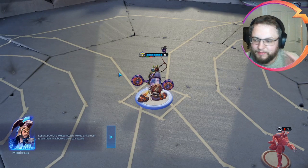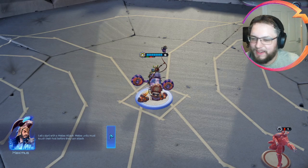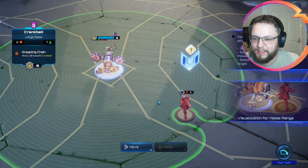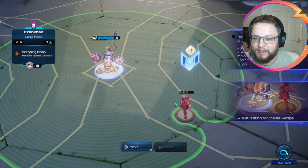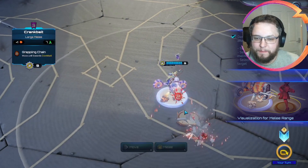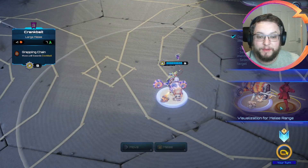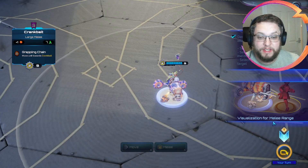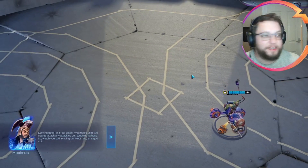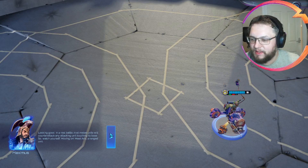Let's start with a melee attack. Melee units must touch their rival before they can attack. So we're going to do the clicking, because there are times where you can right-click and ruin it. I like that it's got these - this was in the last version we played as well - the explanation of the visualization for melee range. Nice and clear. In a real battle, rival melee units will counter-attack any attacking unit touching its base. Nice that it clarifies specifically melee.